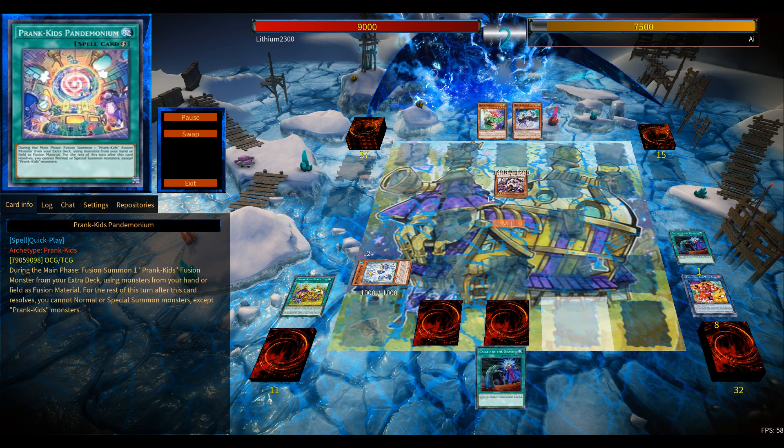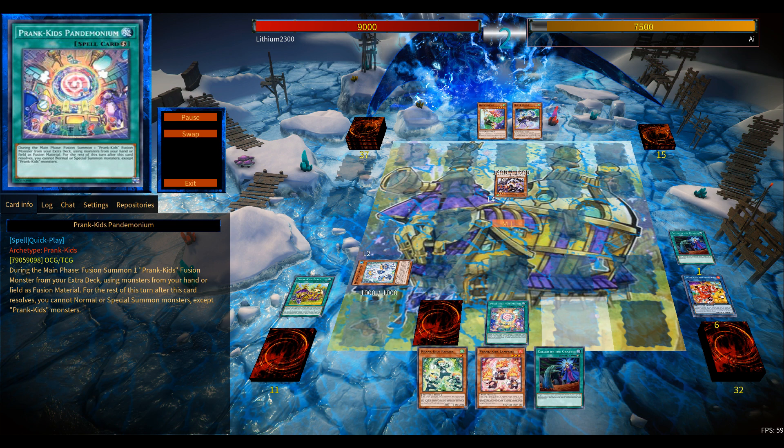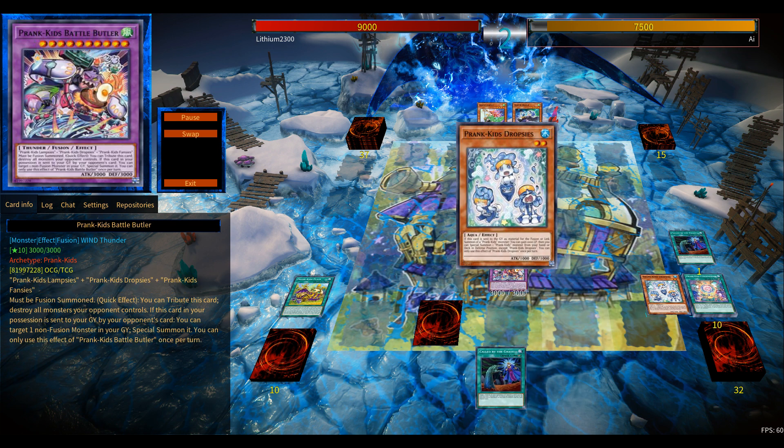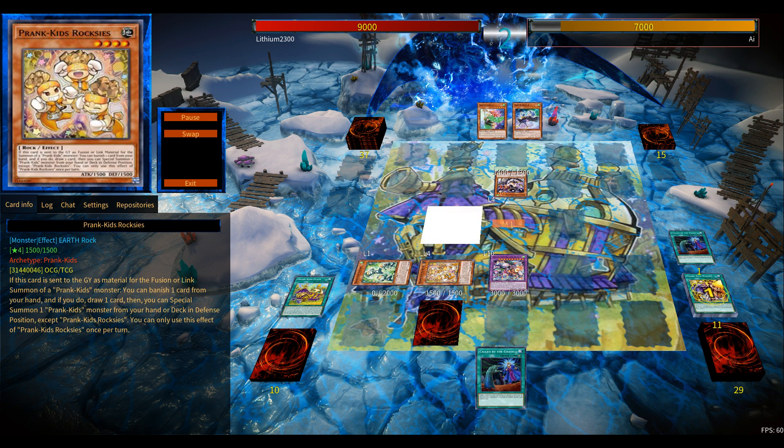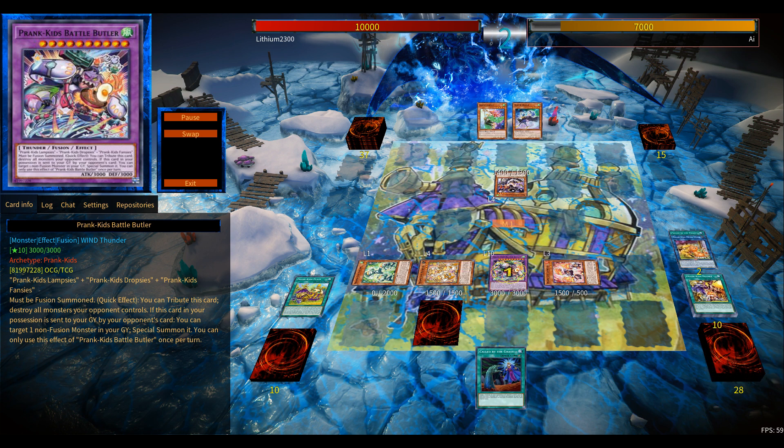So you basically went plus three. But most importantly, you have the ability to go for Butler during your opponent's turn with this one card — literally just one Prank-Kid — and go for Butler during your opponent's turn, then wreck their entire board at any moment.